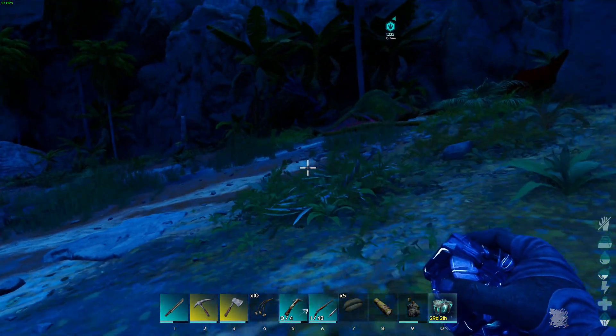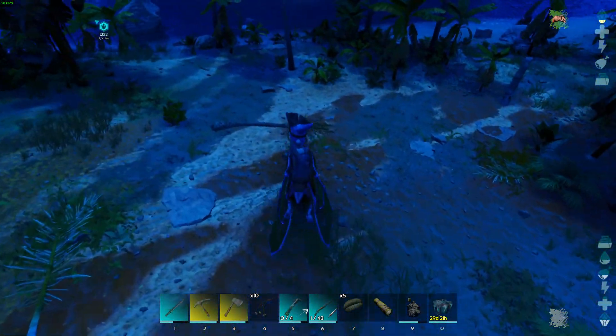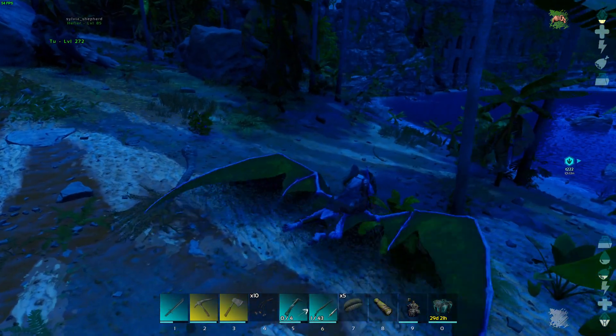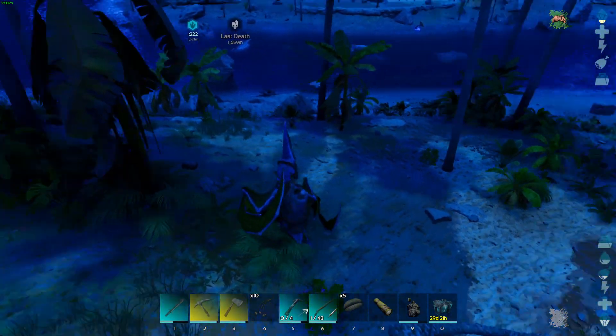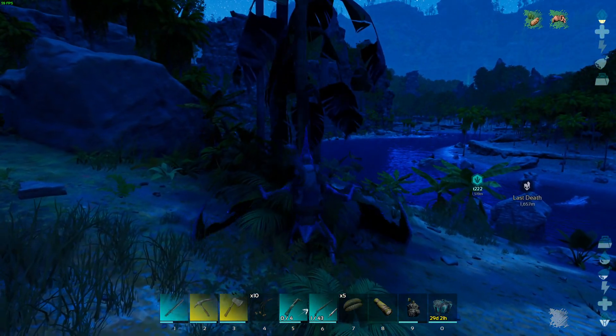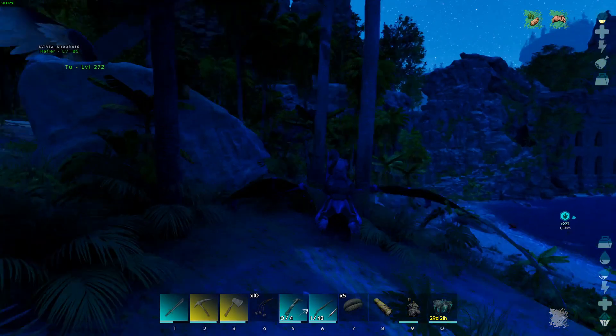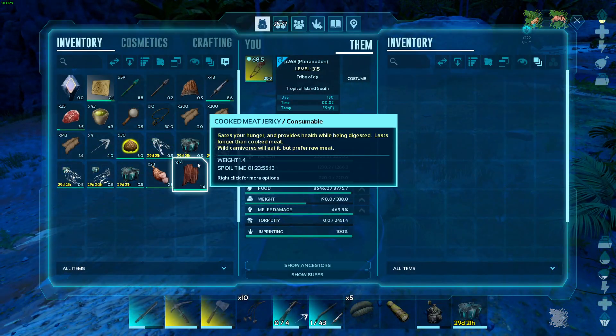Let's throw out my peabird and we're going to try to clear the area. We got him down, now we need to see what else is around here. I like to clear the trees around me, and I think I'll switch to Argent because he's a little tougher.